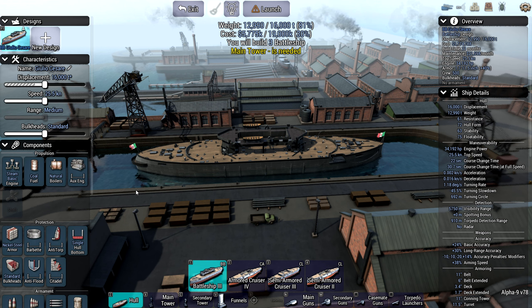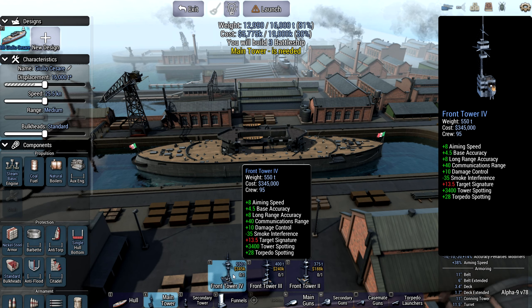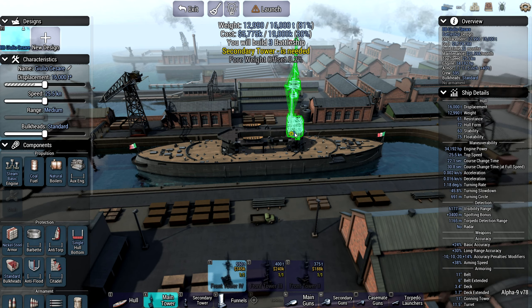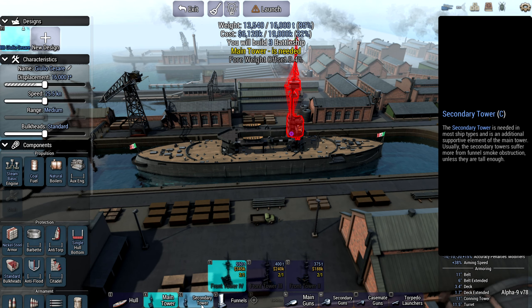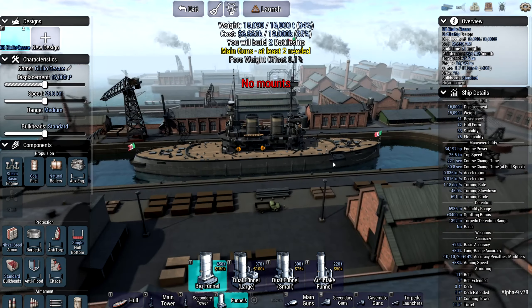So our design will be called Giulio Cesare — I really struggle to pronounce those Italian names. I went with a pretty standard build: Main Tower 2, Secondary Tower 2, two big funnels, and that's it. The ship looks pretty normal, at least at that point. For main guns, I went with the most accurate ones, which happens to be 12-inch. That was the point where I decided, okay, let's take 12-inch guns.